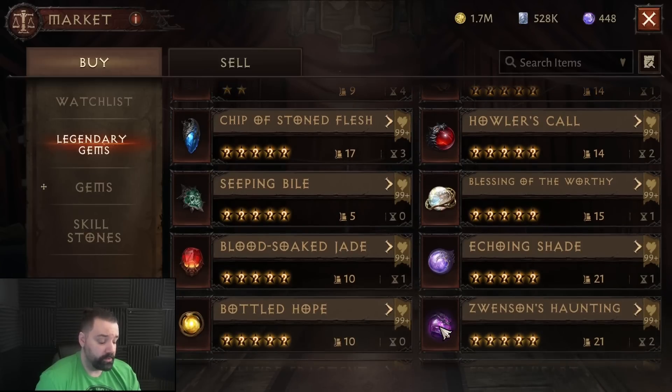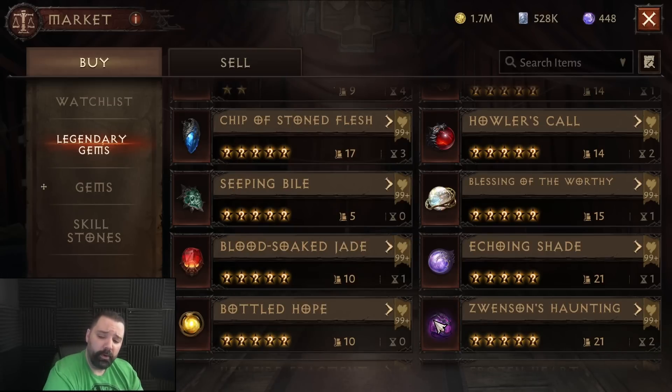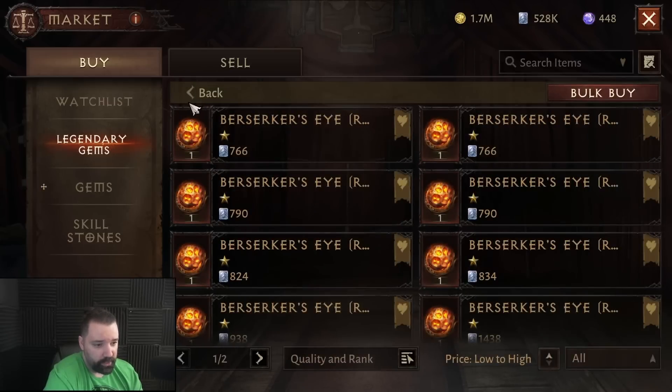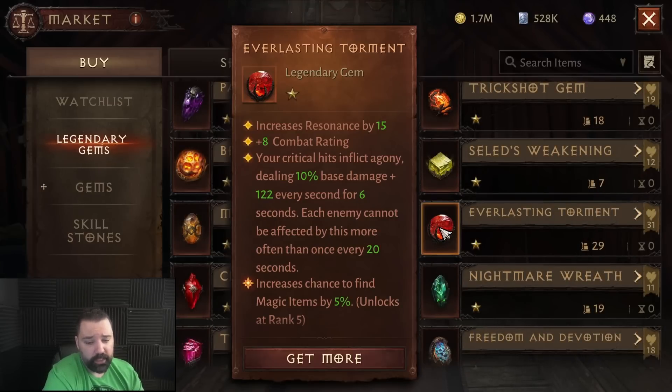There are some weak ones in general, like Sega Zwensens, which aren't ideal — in a single-target situation you won't be able to make use of the proc. By utilizing smart two-stars or powerful one-stars like Berserker's Eye or Everlasting Torment, you can add some decent damage. Everlasting Torment pairs really well in a group with Crusader, ensuring your banquet set will proc, which is very good for burst situations in both PvE and PvP. There are some unique setups and strategic combinations you can make use of with these different gems.